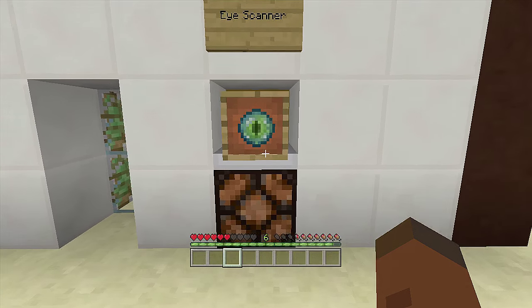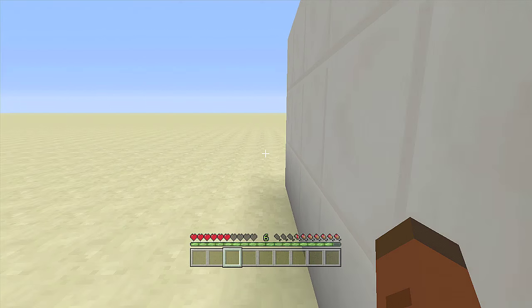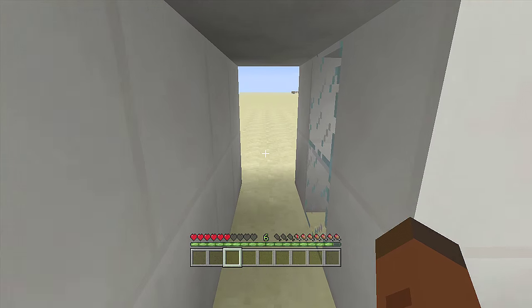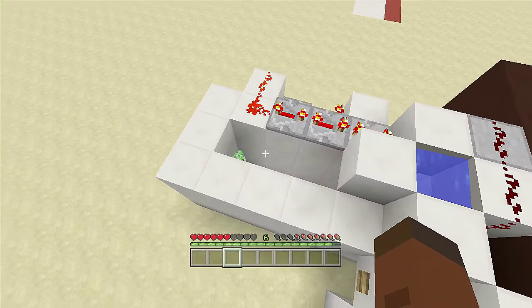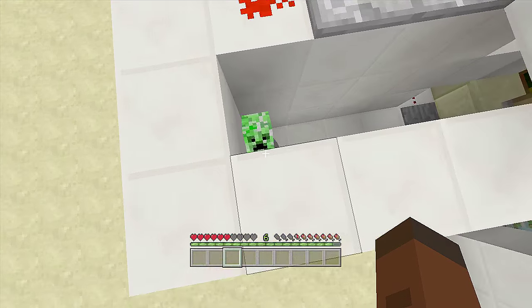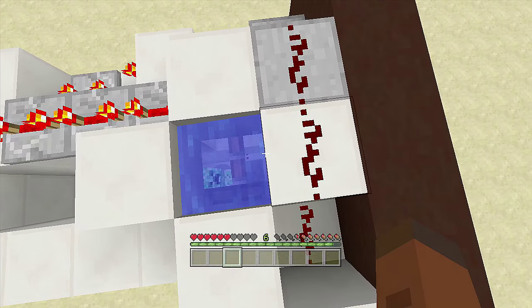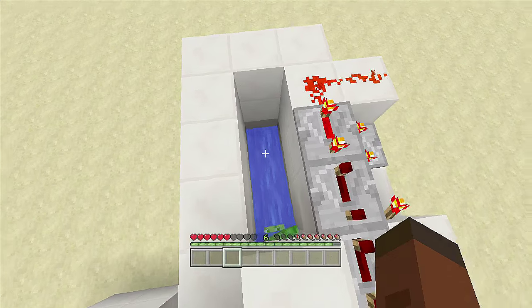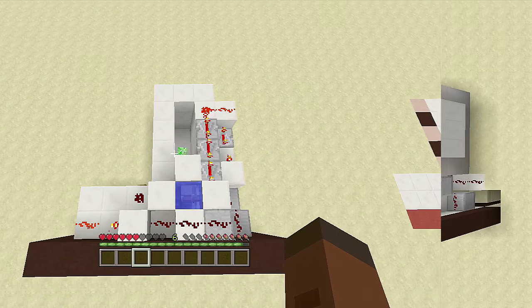Let's do it one more time before we look at the redstone. Walk up, the creeper sees us and walks over, the door opens, we walk through, then click the button to reopen and walk out. Looking at the redstone — it's a very simple concept. There's the creeper; when it follows me and hits the pressure plate, it opens the water flow which pushes it back off the plate.